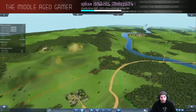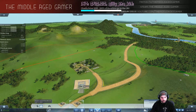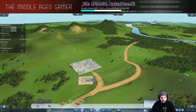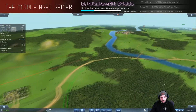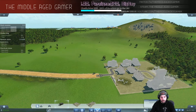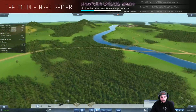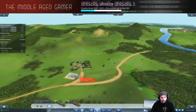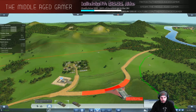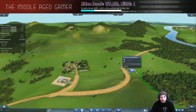We can use road vehicles for the closer dam. Let's set up the easy one first - this road network right here. We need a large truck station and a bus station down here to drop off stone. Then another road depot so vehicles don't have to drive all the way from the other area.